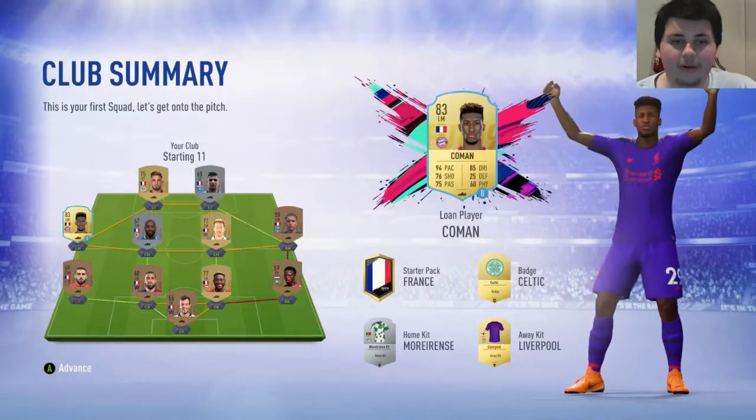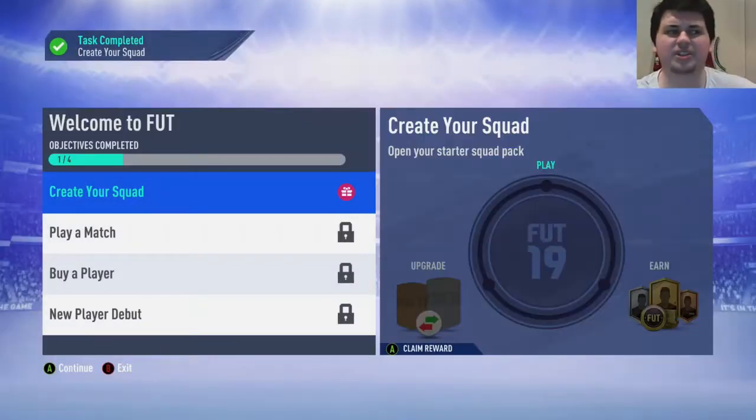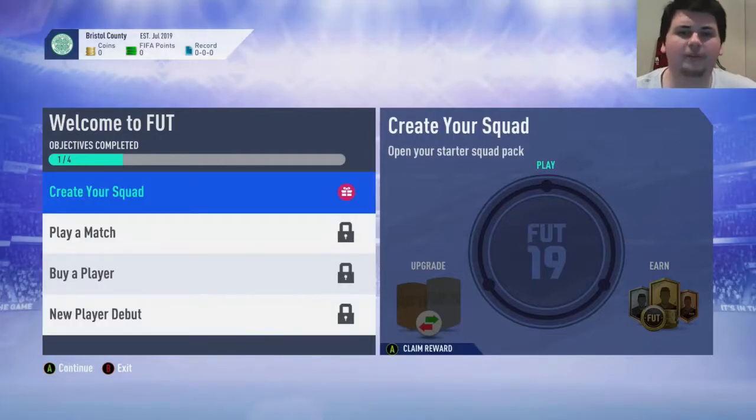That's not a bad start at all. We've got Koeman, we've got DeLort, we've got some other players, Liverpool kit, Celtic badge - could be a lot worse. Since this is just an end-game Road to Glory, I'll be doing it on FIFA 20 as well by the way - I'll show you guys me completing all these early objectives. But it's Sunday night and Squad Battles ends on Monday at 10am, so I'm just going to get these done off camera.